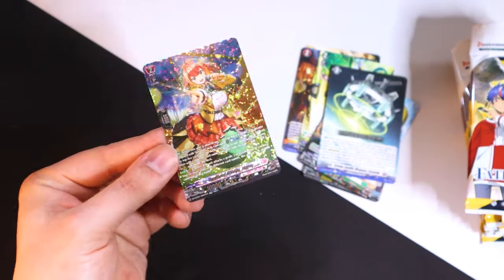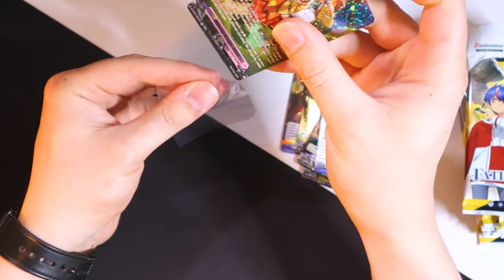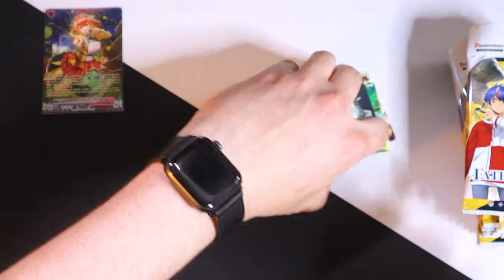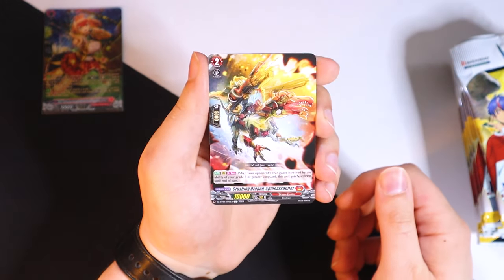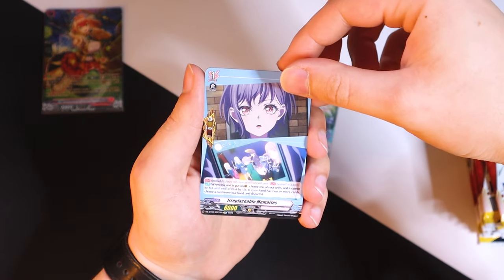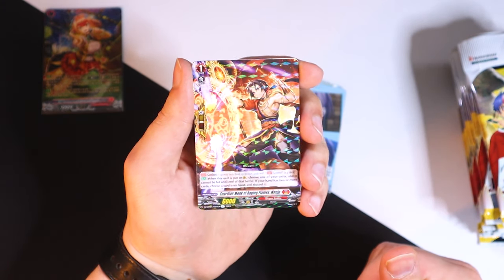I need to get some sleeves just so I can keep this thing safe — it's too good to keep unsleeved. Found some inner sleeves, so this will have to do for now. Keep it protected, put that over there, and let's keep moving. There's the dinosaur, and it actually has a card effect — this is the one from the trial deck.